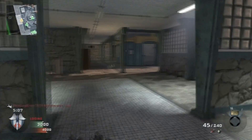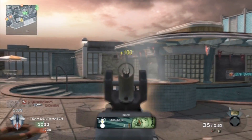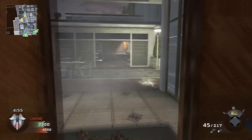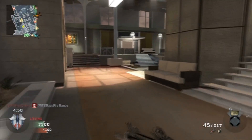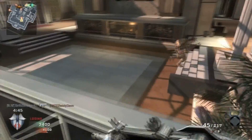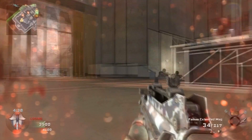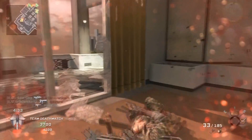Here you can see I switched to my FAMAS class - Extended Mags, probably Scavenger, Sleight of Hand, and Hacker. I really dislike Hotel. It's frustrating mostly because of so much camping. I don't want to bash this map too much more, so I'll just give my rating now. I'd give it a four out of ten - just a four because they did try. It plays almost exactly like High Rise, but I like that they tried to do something new with the elevators.